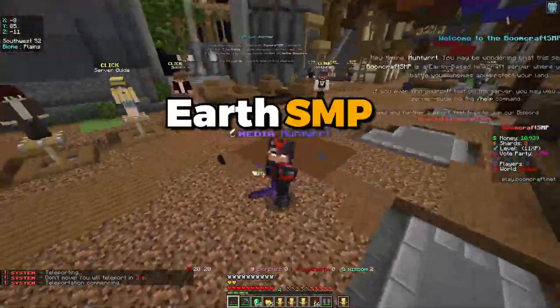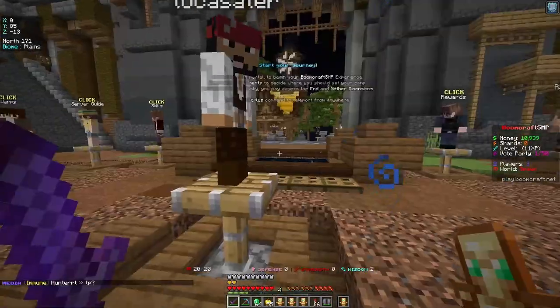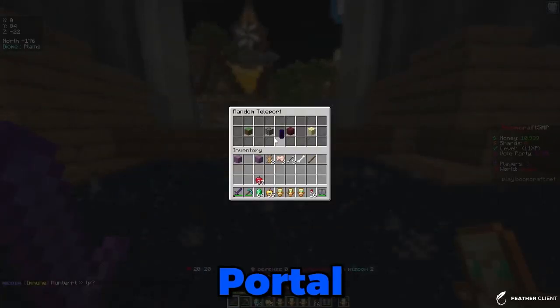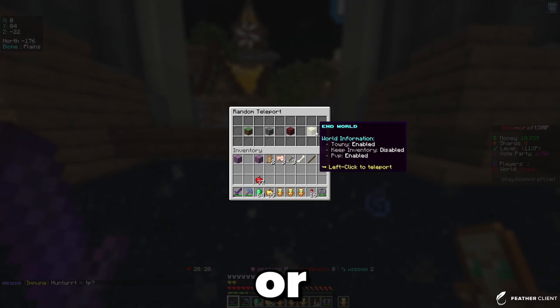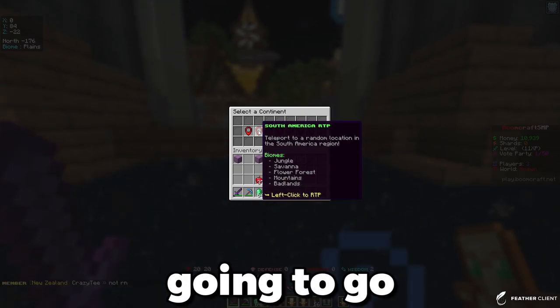All right, what is up guys, I'm on a new Earth SMP and my only plan for this video is to take over. At spawn, if you jump in the portal you can go to the Earth world, mining, Nether, or End. I'm just going to go to the Earth world and go to South America.